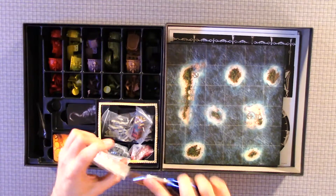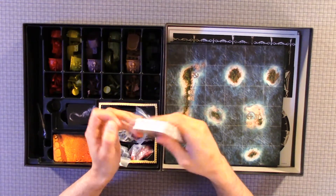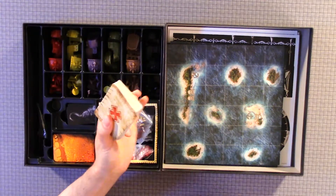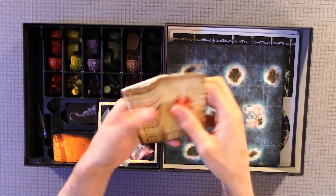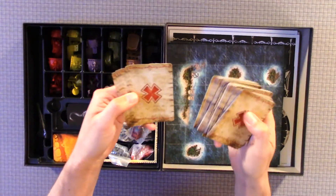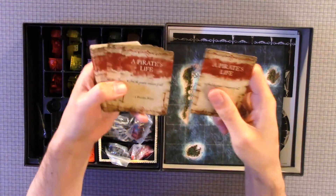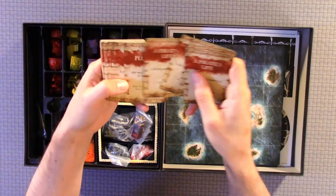This one actually has flavor text or information. All of them have that little X. We have a whole bunch of different cards that do different things.